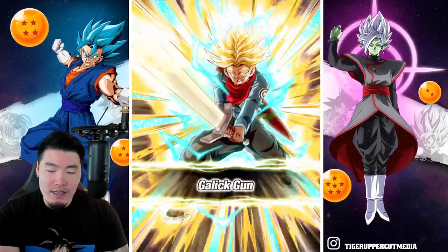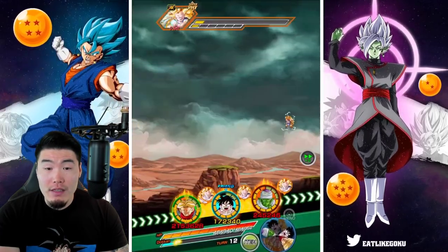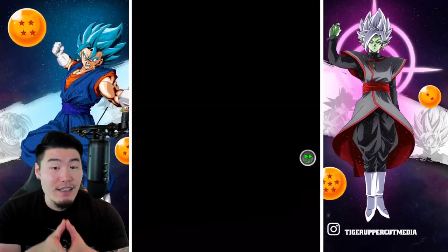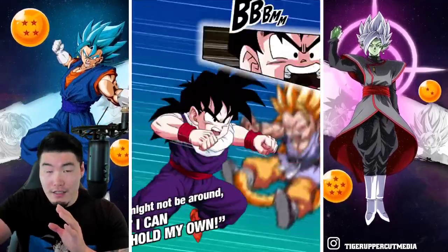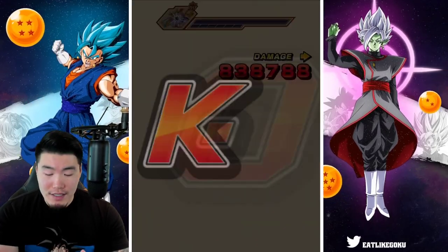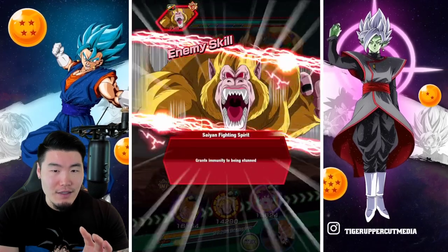I feel like giving this Gohan the defense skill orb is the right move, just mainly because that's kind of what his calling card is — the defense is his thing. I kind of just wanted to go all in on that. Obviously if you prefer more balance, then give him the attack skill orb. But I think the defense skill orb for this guy was the right decision.